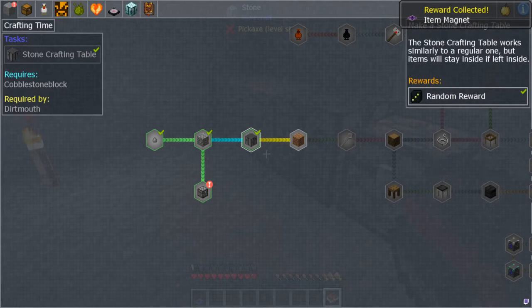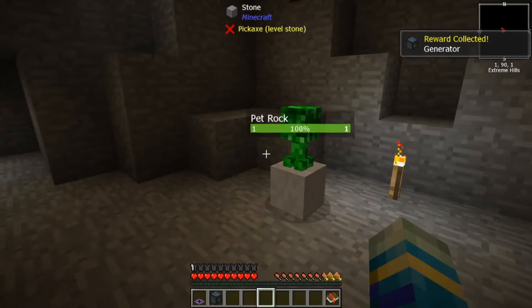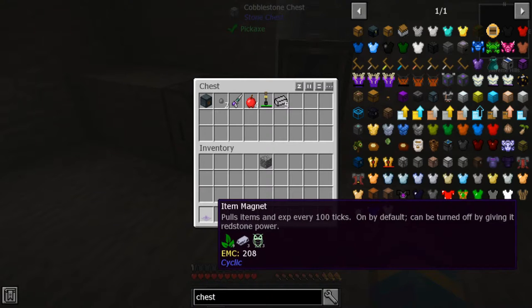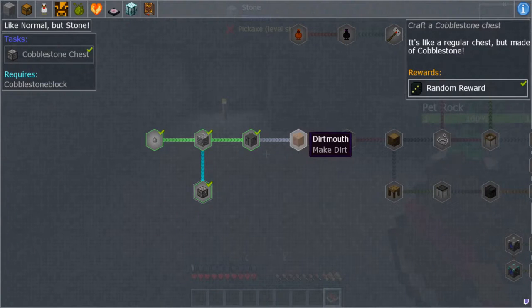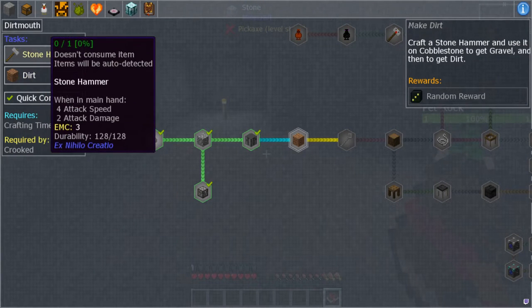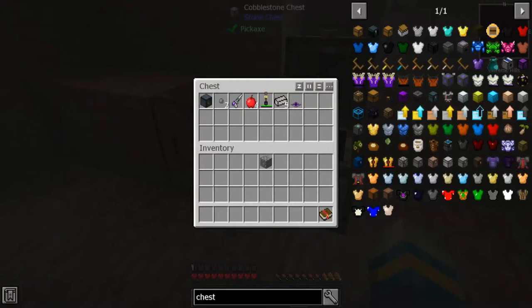Now since we got that, we're gonna get our random loot from that — an item magnet. I get a generator! We're gonna save that and look up what we can do with it. It pulls items every 100 ticks. We're gonna use them when we can. So how do we get dirt? Craft a stone hammer and use it on cobblestone to get gravel.